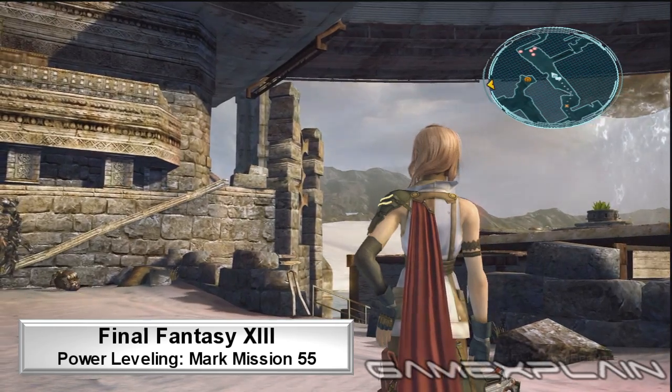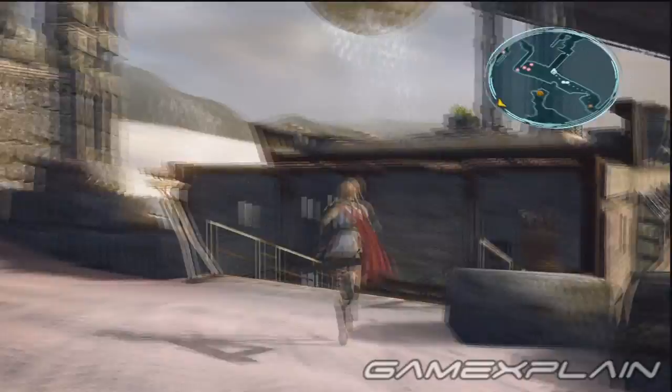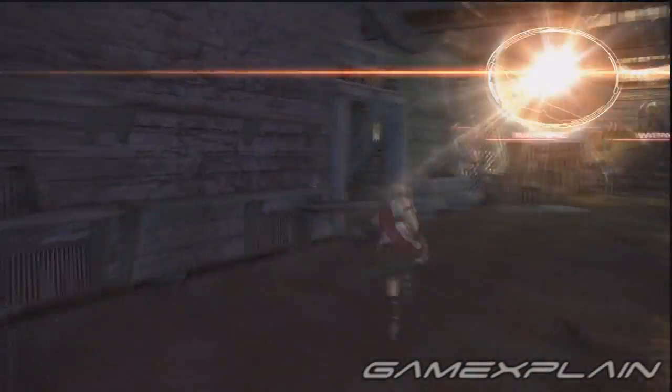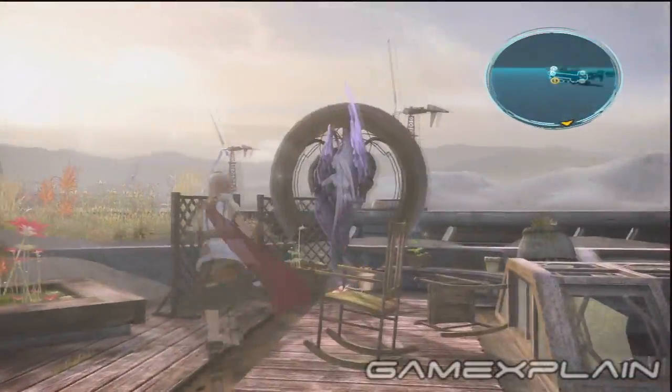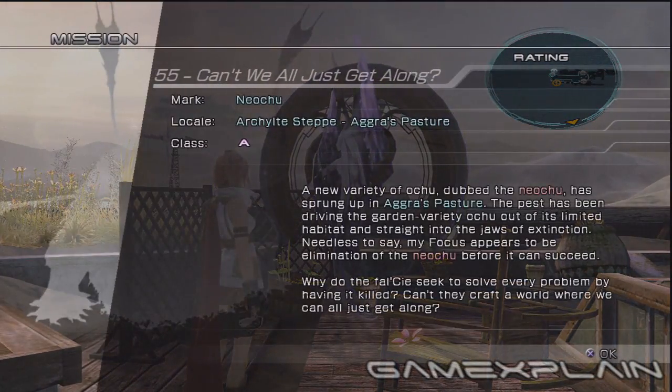There is an item in the game called a Growth Egg that doubles the amount of CP you receive from battles. To get this, go to Oerba's abandoned school after beating Bartandilus for the second time. Climb up onto the roof to find a Scyth Stone, which will activate Mark Mission 55. For beating this battle, you'll be rewarded with the Growth Egg.